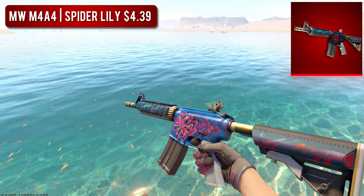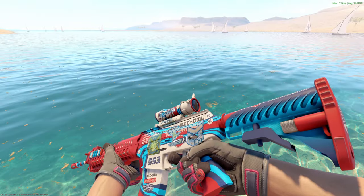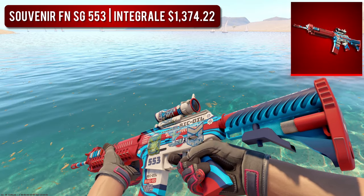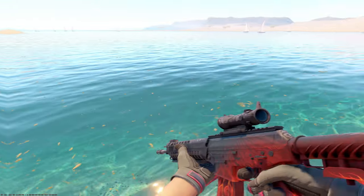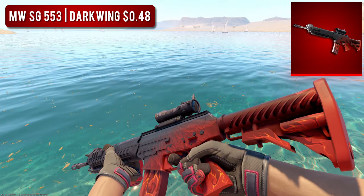The final rifle on the list is the SG553. For the expensive option, we went with the Souvenir Factory New Integrale — honestly my style of skin, but $1,300 for an SG is wild. So if you want something a bit cheaper that still looks great, I'd go with the Minimal Wear Darkwing, which costs less than 50 cents and the red pops tremendously.